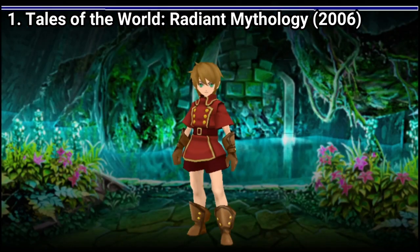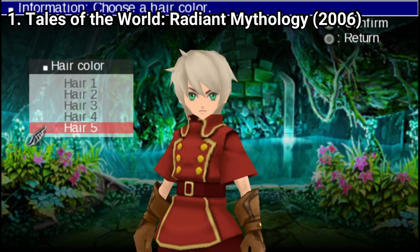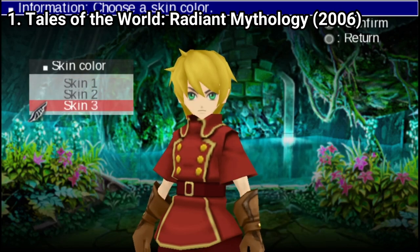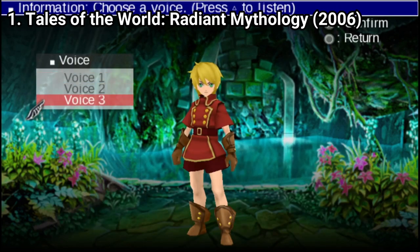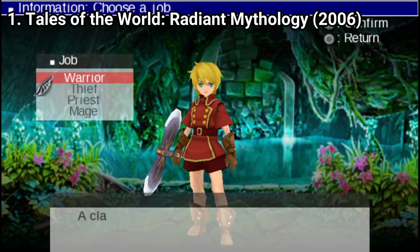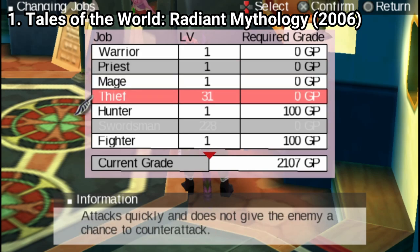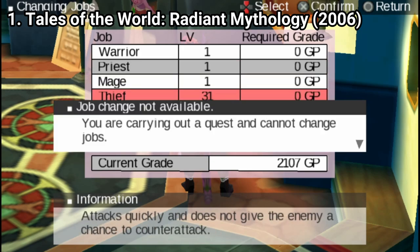The game starts with a character creation tool where you can edit stuff like the name, the gender, the hair color, the skin tone, and even the voice. You can choose your character's class, and what is nice is that in this game the class isn't as tough of a decision to make, as you can change your class later in the game if you want to. The game is an RPG.